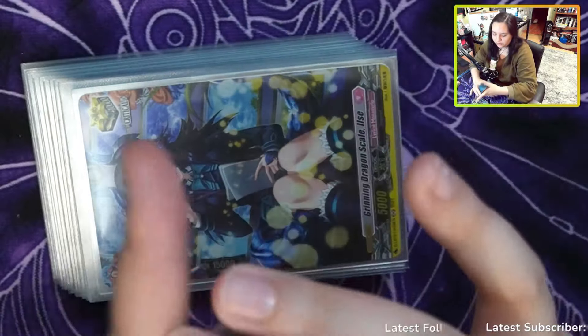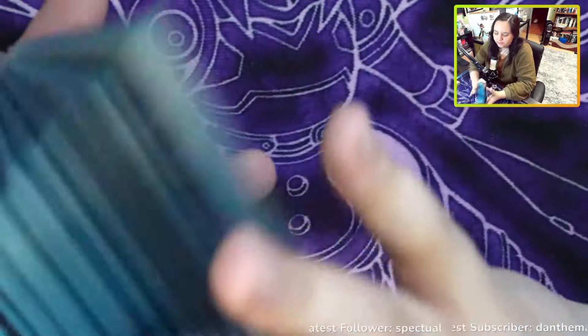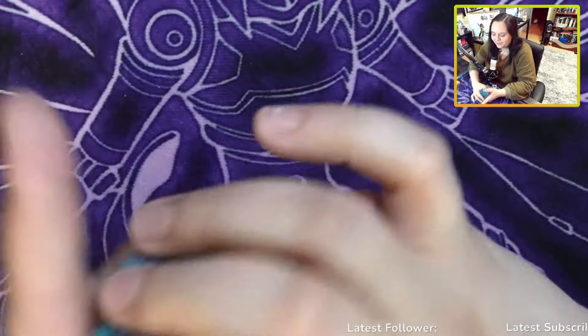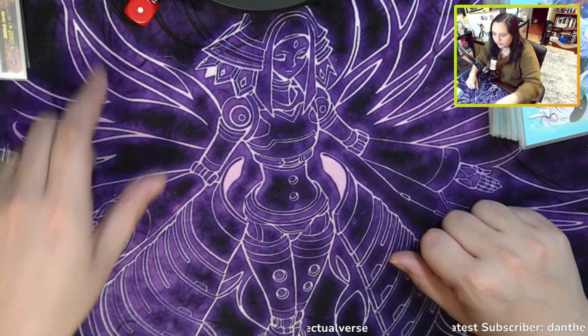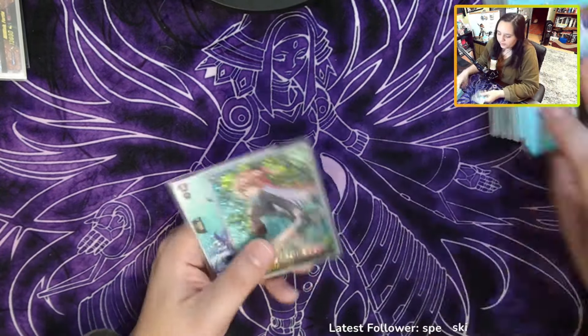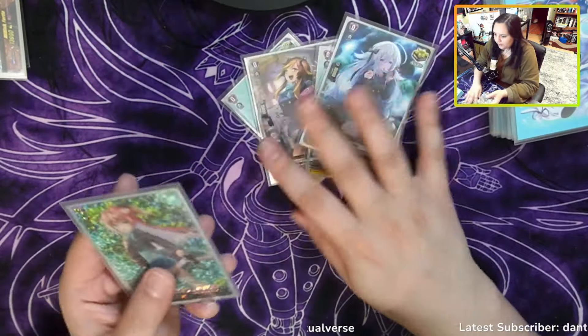I'm going to run a quick game just to show you guys how the deck works, and then we'll probably close it out there. Like I said, this deck isn't super complicated. It's a pretty simple — have a board, do stuff with a full board. I feel like this is one of the easiest decks to learn from. I was actually teaching some of my friends how to play Vanguard the other day, and I showed them this deck. They thought it was the funniest thing that your board just becomes friends. I rolled a one and my opponent rolled a six, so we're going second.